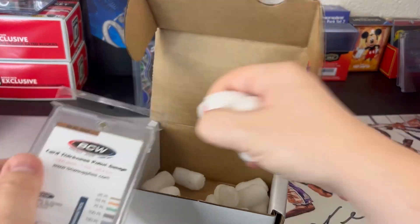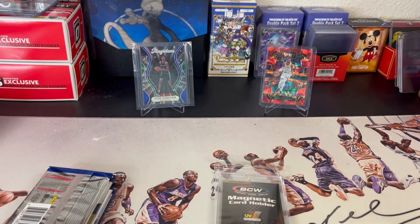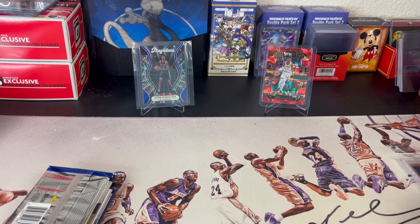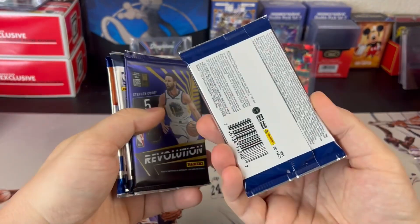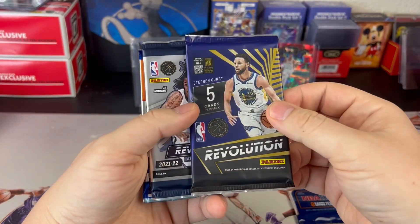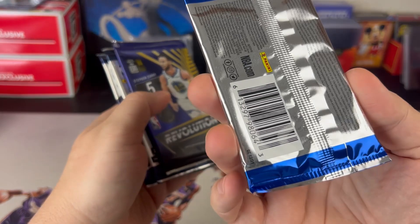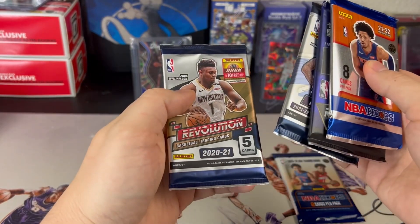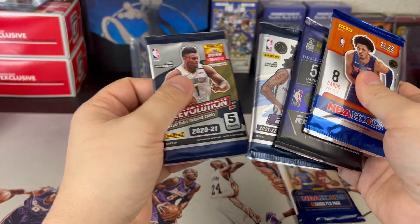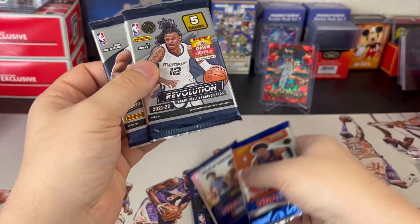We did get a mag, so there is the empty box — 35-point mag. Let's see what we got: 23-24 Hoops, this is the hobby pack, Revolution, Revolution, Revolution, and then the extra pack the 21-22 which I don't know if it's hobby or not, but we'll take it either way.